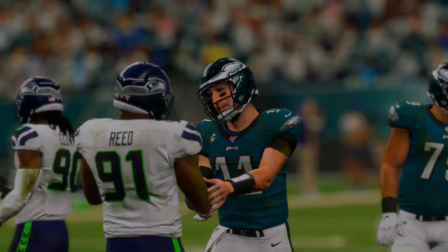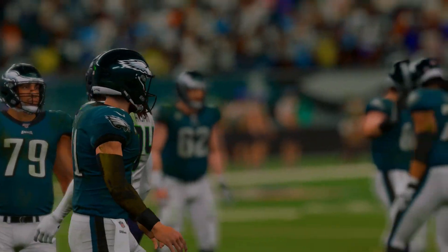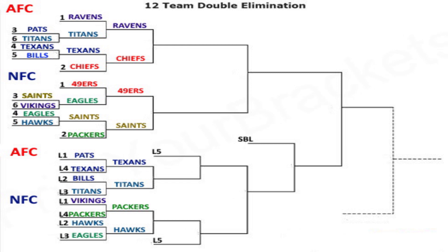After the first round of the losers bracket, four teams have been eliminated and we're down to eight teams. Four of those teams are at one life, and four teams from the winners side haven't touched the losers bracket yet. Conference championship matchups are: Ravens vs. Chiefs and 49ers vs. Saints. Losers bracket matchups are: Texans vs. Titans and Packers vs. Seahawks. The loser of each conference championship game will enter as loser number five.